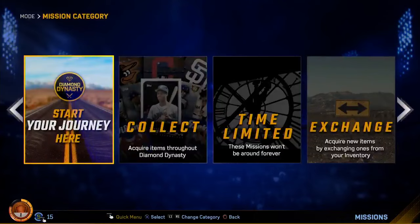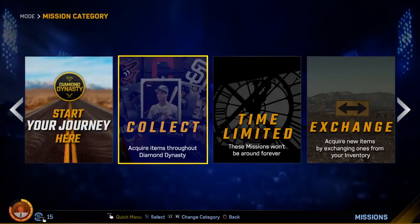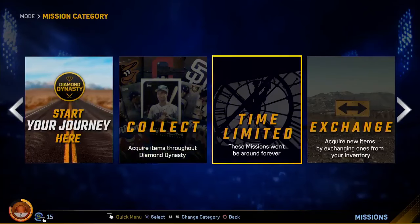The new mission types this year are single-player missions, daily missions, and exchange missions. You can collect stuff and acquire items throughout Diamond Dynasty — maybe collect equipment or full teams to unlock something. There are also time-limited missions that won't be around forever; some can be a week, some can be a day. The new exchange missions let you acquire new items by exchanging ones from your inventory — maybe exchange 10 bronze cards for a gold player. I think that could be really cool.